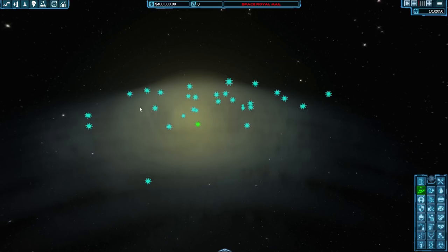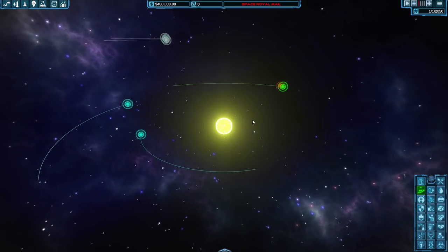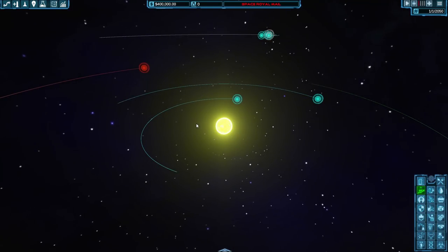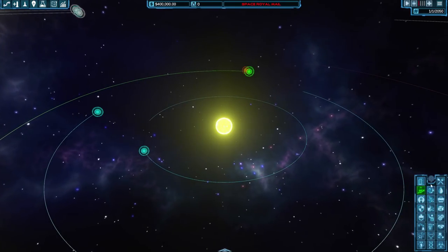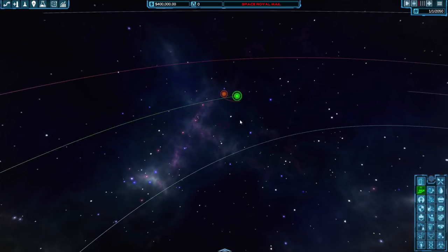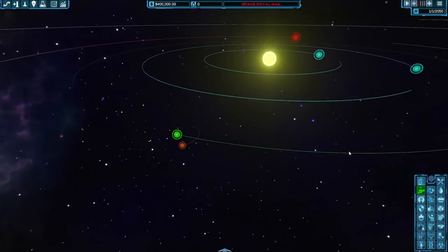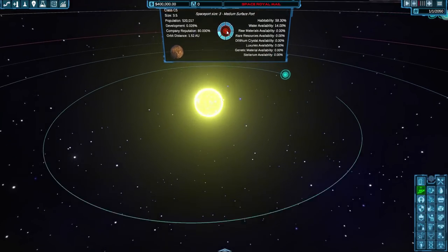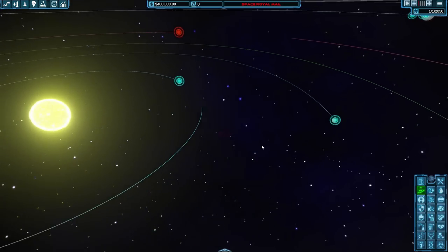It'll be a long while before colonising any of these other worlds, so let's look at Sol. It looks very pretty — all the planets you know and love. There's Mars, Mercury, Venus. They're different colours because of the overlay tool, currently set to population. Earth is green with a lot of population. The Moon, Luna, has 8.3 million people, and Mars has about half a million. All other planets have nobody.